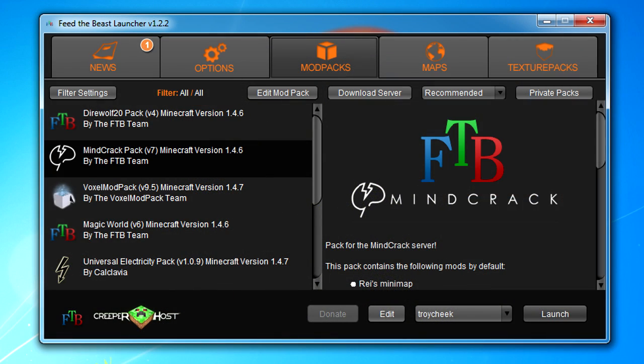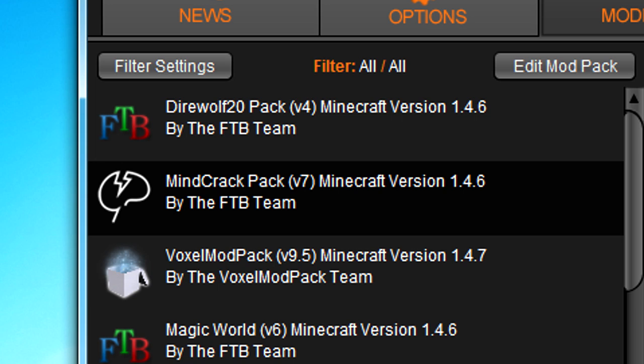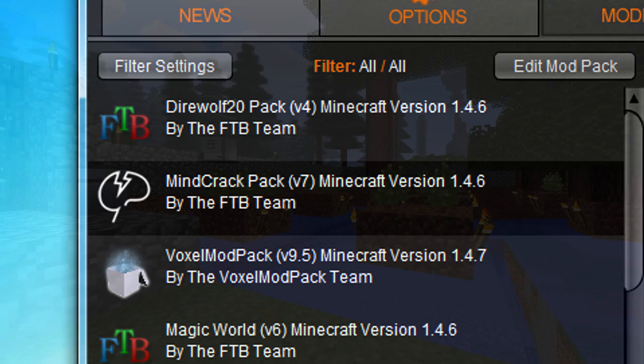When you double-click on the Feed the Beast launcher, it's going to do some stuff, ask you some questions, and eventually you're going to reach the point where you can choose which mod pack you want to be playing on. Which mod pack is important, because the different mod packs have different features and different mods. I generally run the Mindcrack Feed the Beast mod pack. I chose it because I'd been watching some videos set on the Mindcrack server, so I had a better understanding of that mod pack. Also, at the time I chose it, the Mindcrack mod pack was the only one that had been updated for the then-latest version of Minecraft, so I thought it would be the best one to do a tutorial series about.